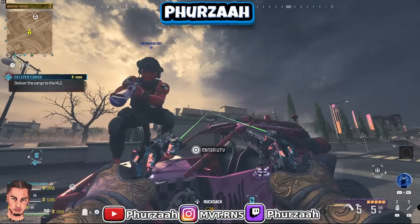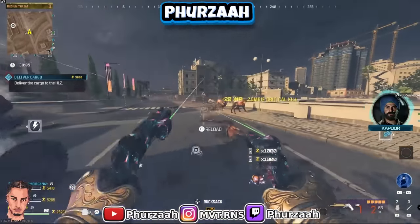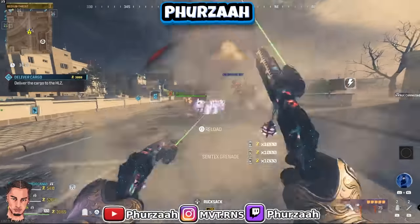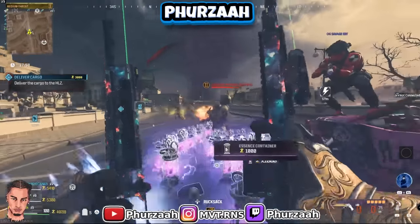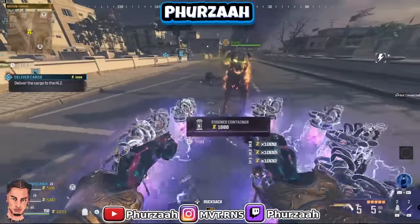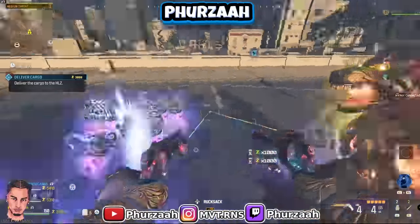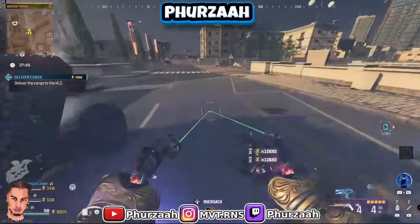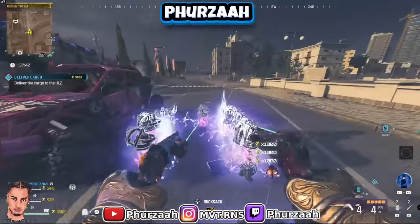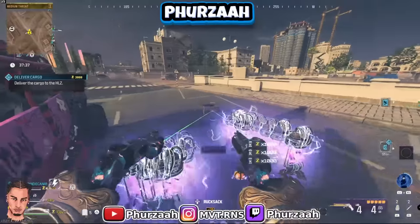So those are all the ways to get unlimited essence in Modern Warfare 3 Zombies. Let me know your thoughts in the comment section below. If this video was helpful, please like, comment, share, and subscribe — let's see if we can hit 300 likes. I'm currently working on a tutorial on how to keep your Tombstone after doing the Red Worm boss, and that video should be out tomorrow or the day after, so keep an eye out for that. Thanks for watching — it's been your boy Fuzzy, I'm out, peace.